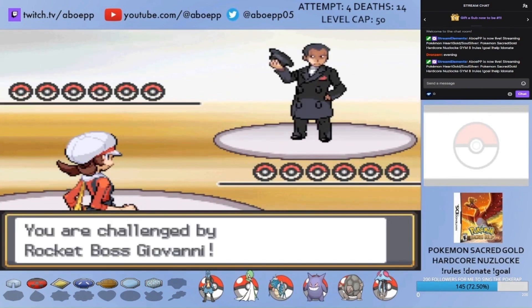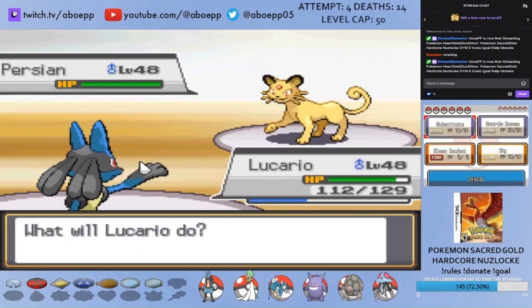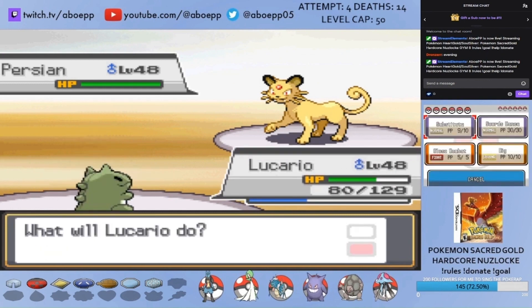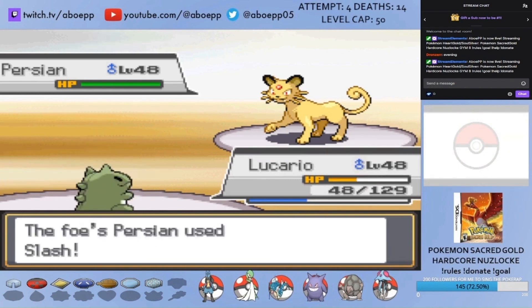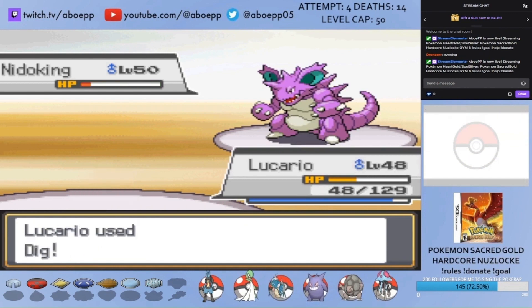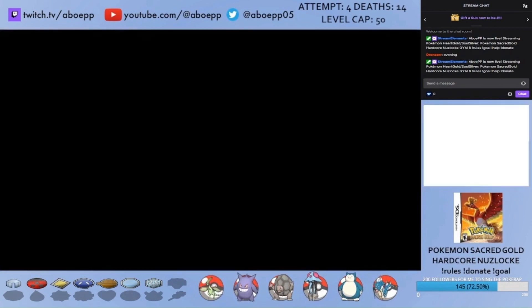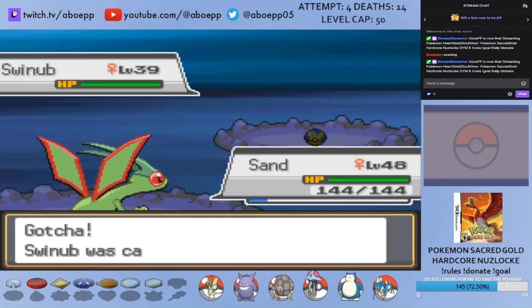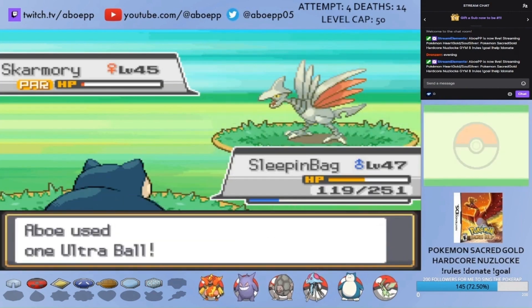Lucario leads against Persian, who uses Fake Out — which flinches but gives Lucario a speed boost due to Steadfast. He can now outspeed and use Substitute as Persian fails Hypnosis. With a couple of Swords Dances set up, Close Combat and Dig take care of Giovanni's team. Then I run into a Shiny Swinub as an encounter — Diamond the Shiny Swinub was the first Pokemon I ran into. I also catch a Skarmory, though as always she takes a sweet time before agreeing to be caught.